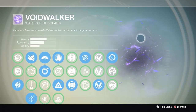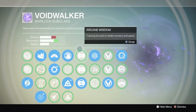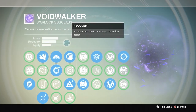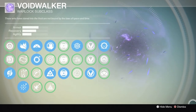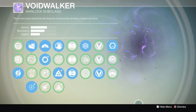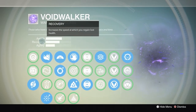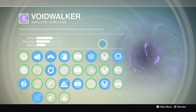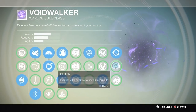What I'm going to say next about these stat columns is pretty much transferable to all other classes and subclasses. For PvP in general, people recommend maxing out Armor and Agility while sacrificing Recovery. Having high Armor can sometimes let you survive Thorn's Mark of the Devourer or a grenade hit. High Agility lets you move around the map quickly. Recovery is something you only use when hiding in a corner after a kill — which is most of the time safe anyway — so it's not a stat you're using the majority of the time.